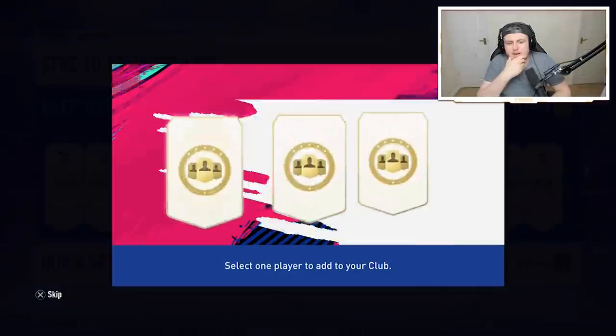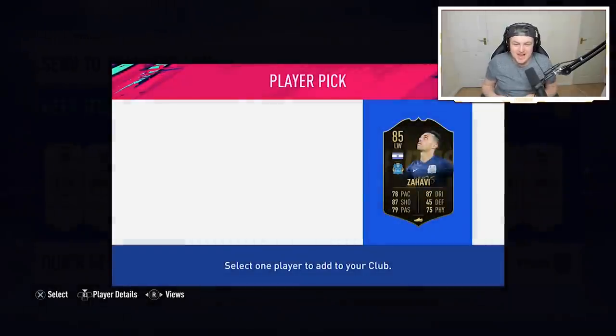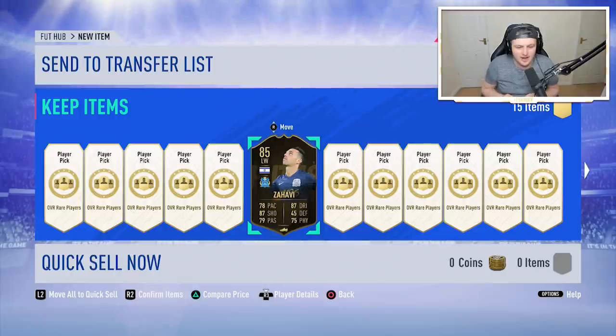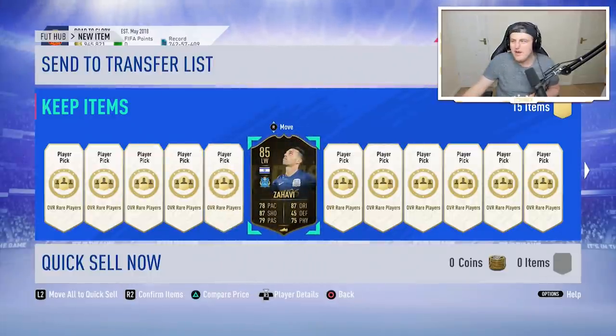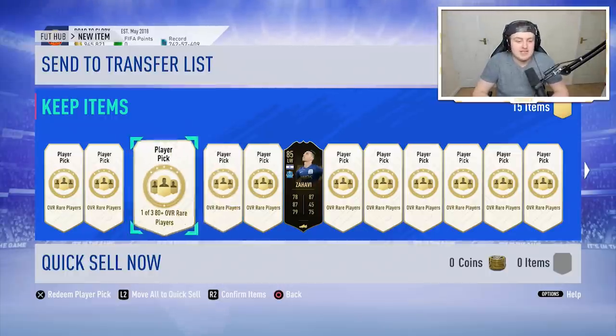Let's get into the player picks. First one — come on EA, please show me the money. Oh, what a start! 85 rated in-form Harvey — that is a fantastic start. I actually don't know how much this card is worth, but he's at least 25,000 coins. The very first one and we get an 85 rated in-form.